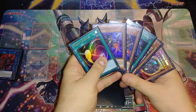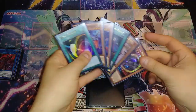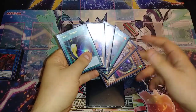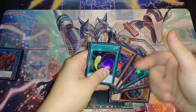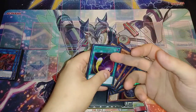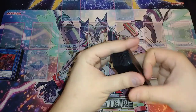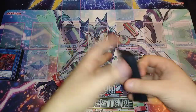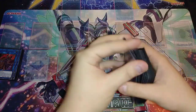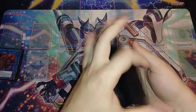If we went second, we draw into Cosmic Cyclone. Going first you'd drop Nibiru, and then on your turn Kid Brave lets you draw two more while Cosmic Cyclone gets rid of their back row. You already have Nibiru clearing their field and Cosmic Cyclone clearing back row — that's a great combination.